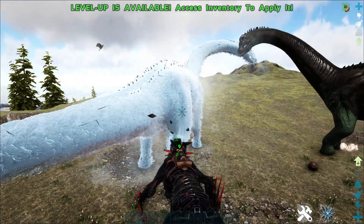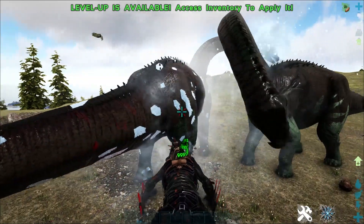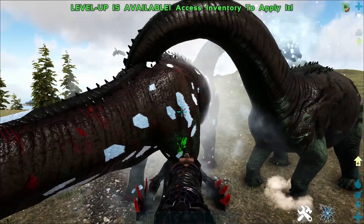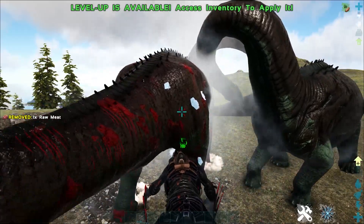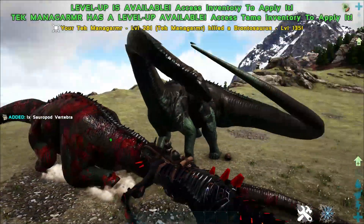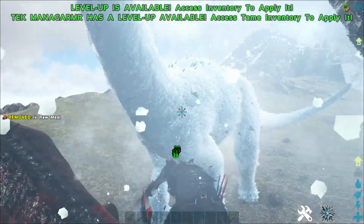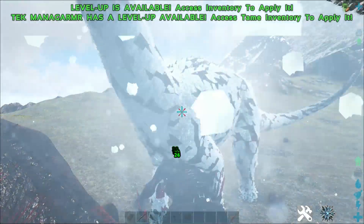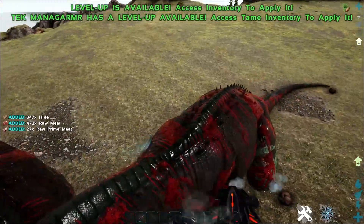They honestly look so dope — just the design of them. I reckon these have to be one of the coolest looking Tech creatures out there. Obviously it is a mod, so it's going to be a little bit harder for those of you on consoles, but if you are on PC feel free to check it out — we'll chuck the link in the description and in the comments. Look at the damage; you can definitely go ahead and take out a Titan with one of these guys, and the stamina drain is pretty much non-existent, which is really good.